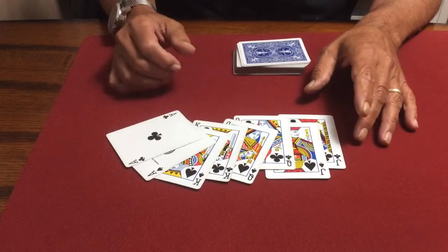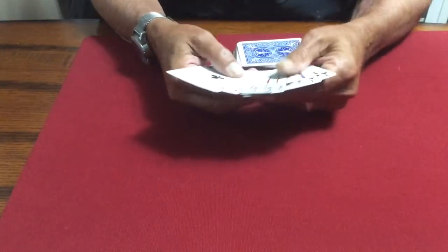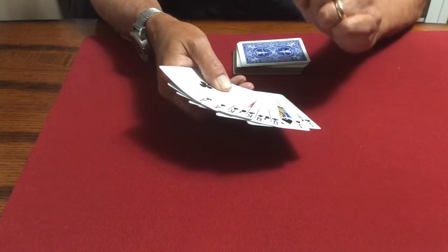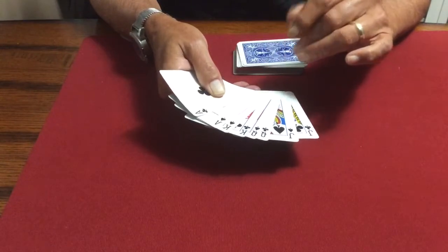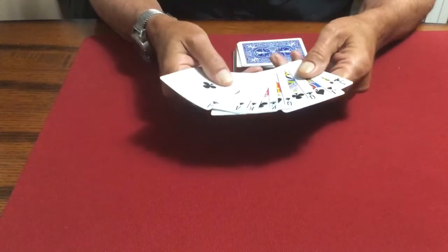They can keep track of them very easily, but you can still explain some of the thinking behind why these hands would work. The really good thing in this version is that it really sucks the audience into believing they're getting the inside story on how the scam works. And they are, to an extent. So it comes as a really strong surprise at the end.